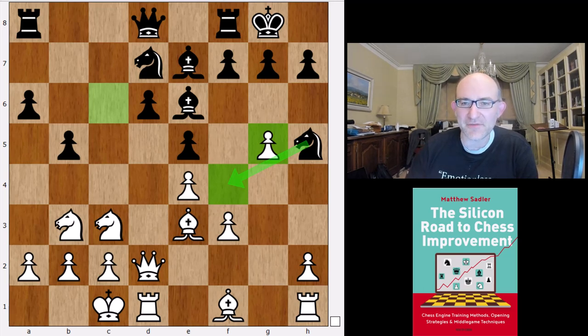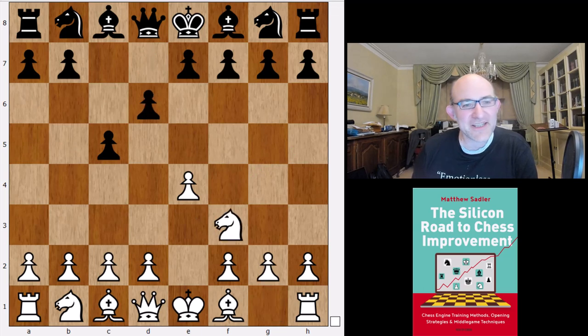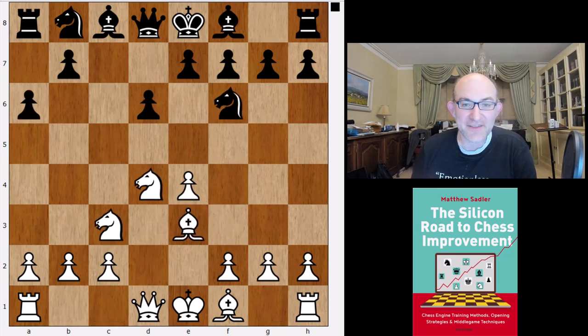How does this variation arise? We start off with e4 c5, Nf3 d6, then takes takes, Nc3, a6, Be3, e5. Knight g4 is actually thought to be pretty good by the engines — I think I was one of the first people to play this against John Nunn in 1991 or 1992 — but e5 is the one that always gets the slight preference from the engines.